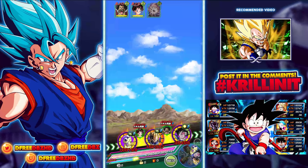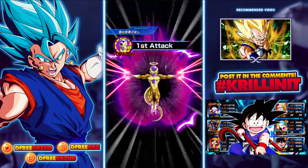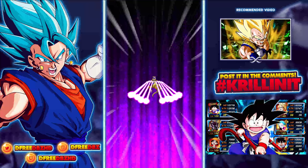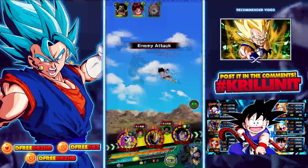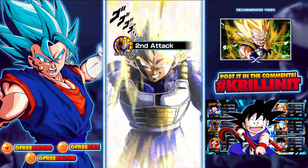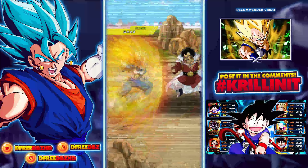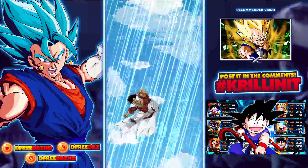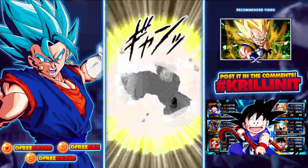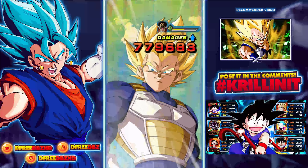As far as Scouter Vegeta goes, he is one of the better units you can run with this Vegeta among extreme INT type units. There is no pure Saiyans category stage, so the only other stage I really could have taken him to would have been a villain stage. I decided to use extreme INT because it's a little different. I actually do not have the Scouter Vegeta — the 40% three-key support one, unfortunately.